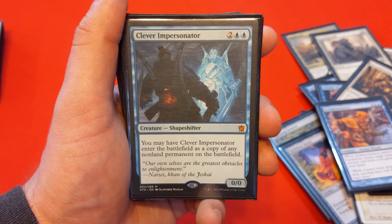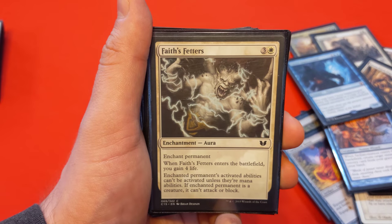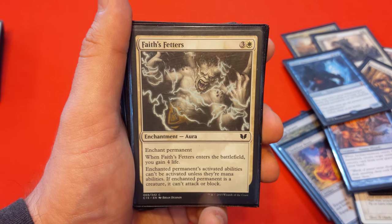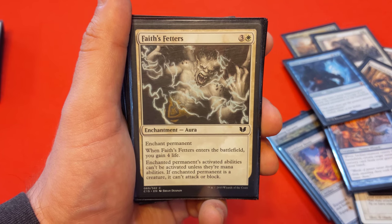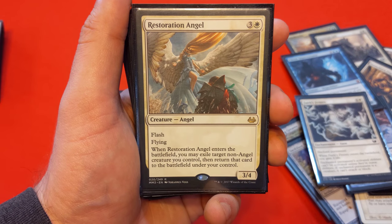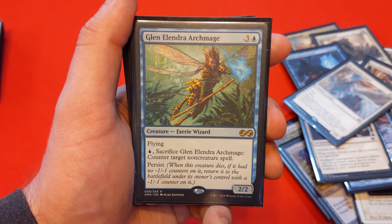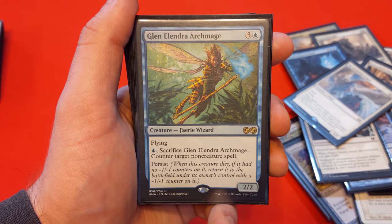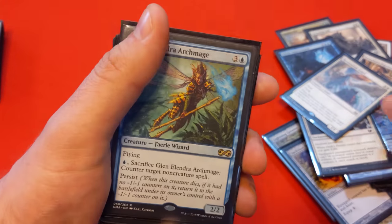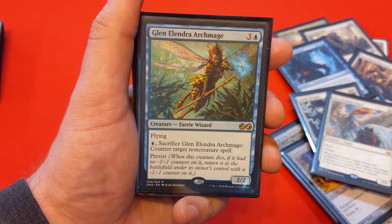Clever Impersonator costs 2 blue-blue — enters as a copy of any non-land permanent on the battlefield, and if we blink it, we can change what it becomes. Faith's Fetters costs 3 and white — enters the battlefield: gain 4 life, and the enchanted permanent's activated abilities can't be activated unless they're mana abilities; if it's a creature, it can't attack or block. So we lock down a permanent and gain 4 life every time we blink. Restoration Angel costs 3 and white — you may exile a target non-angel creature you control, then return it, adding another blink. Glen Elendra Archmage costs 3 and blue — pay blue, sacrifice it to counter a non-creature spell. It has Persist, so it comes back with a -1/-1 counter; but if Brago blinks it, we lose that counter and have a counterspell ready to go every turn.